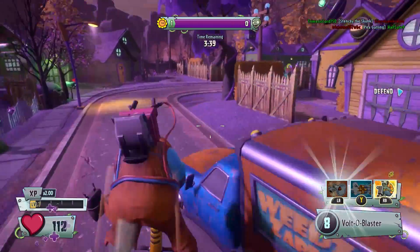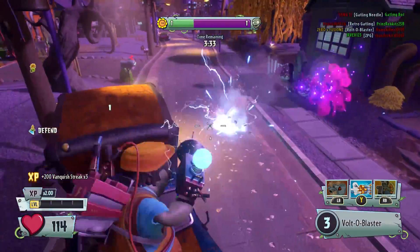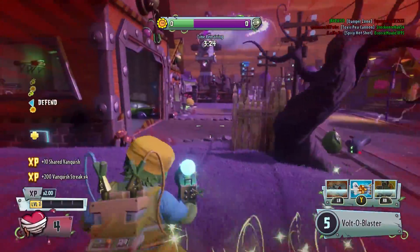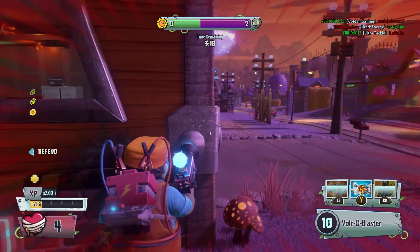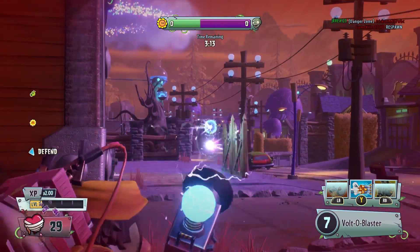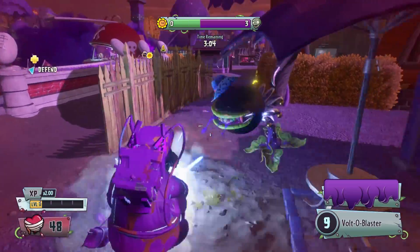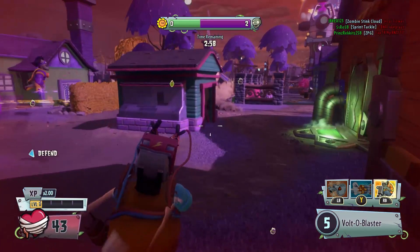Something that people used to do in private matches — I tried it once myself — was set a private match to only Sunflowers and go as the Electrician. Because of the damage and the chain reaction, you kind of damaged all of the Sunflowers at the same time since they're trying to heal each other, and you could get a lot more vanquishes. The developers have changed how private matches work now so it's not as effective, but a lot of people used that method to rank up. Also, because you can stun your enemies you're going to be able to hit them a lot easier with a direct impact and deal a lot more damage to surrounding plants. So the number 4 spot is taken by the Electrician.